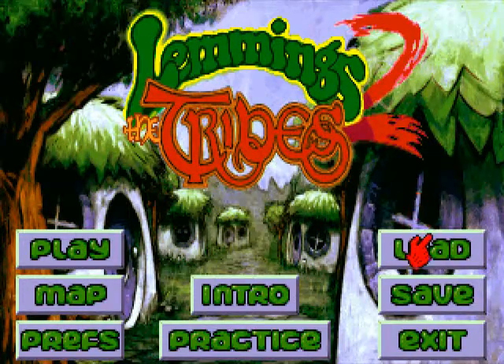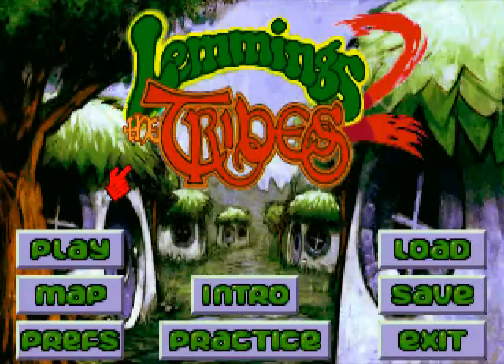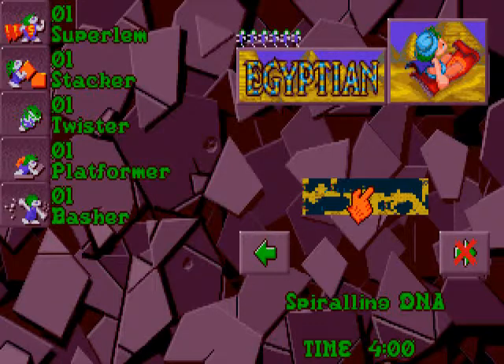Hello and welcome back to Lemmings to the Tribes. Today we're going to be dealing with a couple of really mean missions. Let's click and play. The first one is Spiraling in DNA, and here we're gonna use my favorite — Super Lemm.